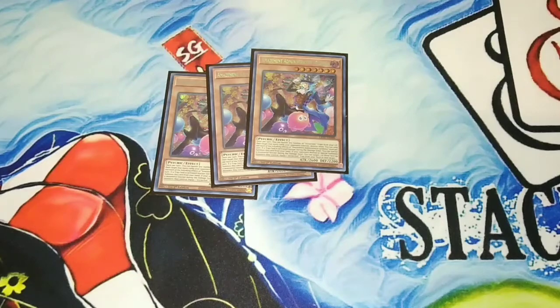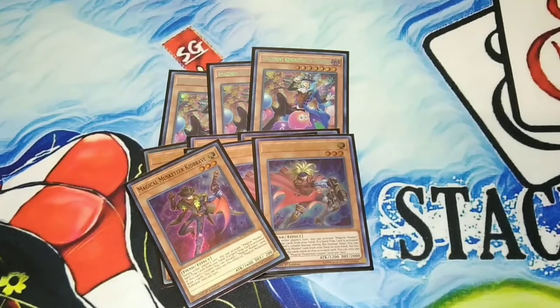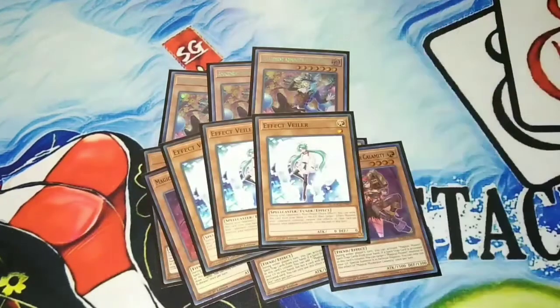For the Musketeers: 3 Starfire, 3 Casper, 1 Kid Brave — I know, people are like 'one Kid Brave?' — I'll explain. 1 Dock, and 1 Calamity. And to round up the monsters, finishing off with 3 Effect Veiler.